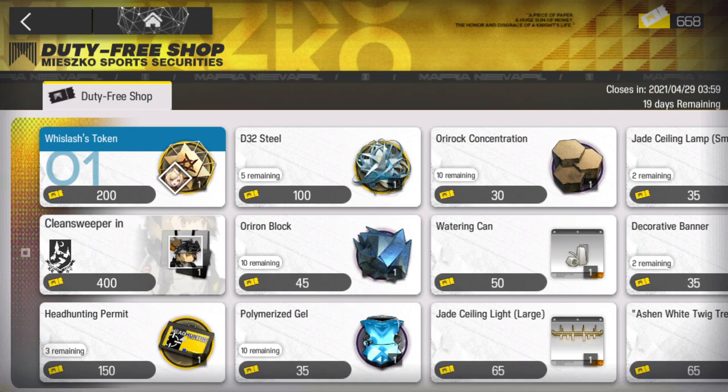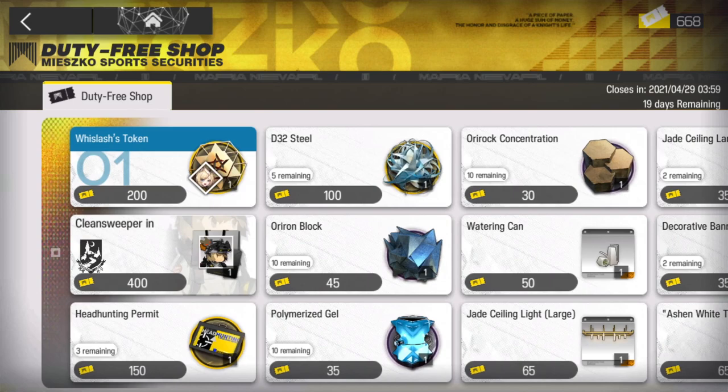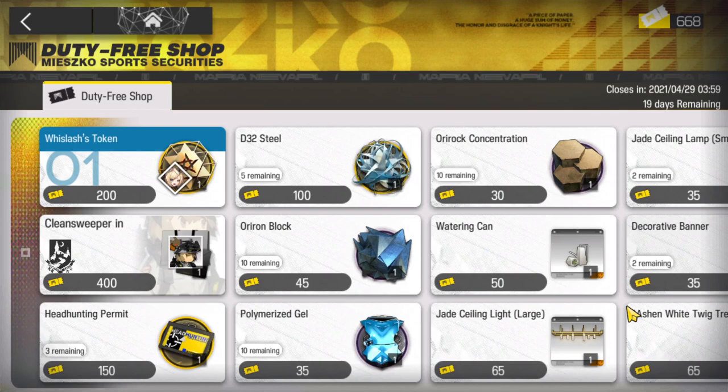That is pretty much it for this shop. I think this is a pretty regular shop, but we do have a few extra bonuses — we have this really nice Shaw skin, and I think we might be getting an extra permit, though I can't tell for sure, so let me know in the comments below. Then yeah, there's the whole furniture part and the efficiency list that you can use. Thank you for watching — if you enjoyed this video make sure to like and subscribe, and I'll catch you next time. Take care!